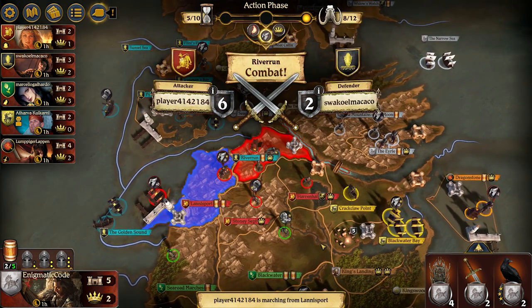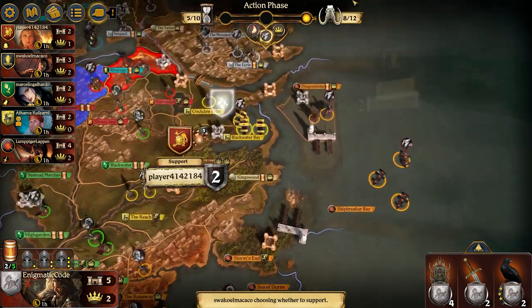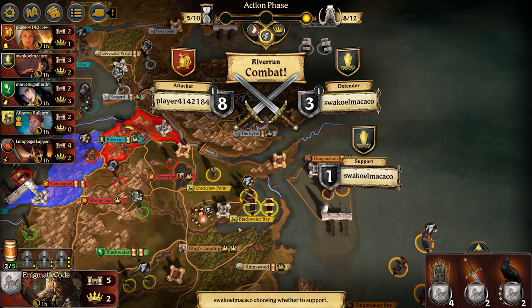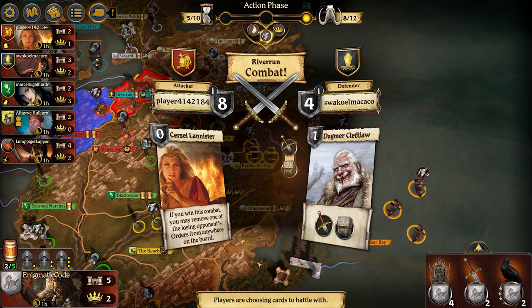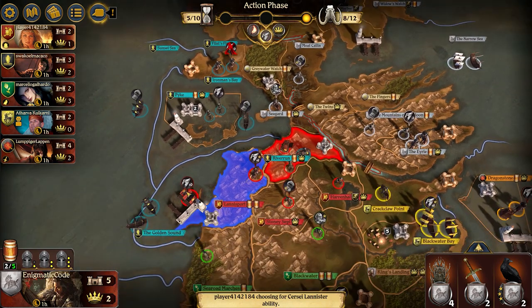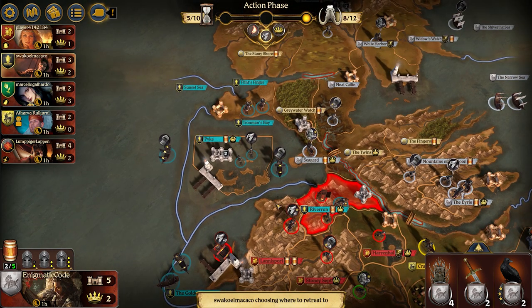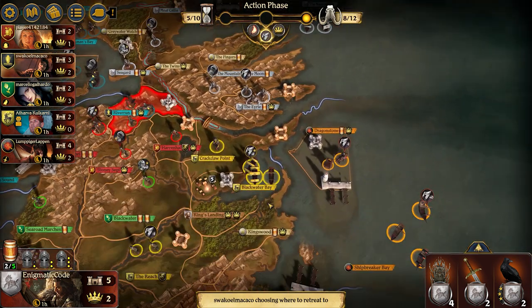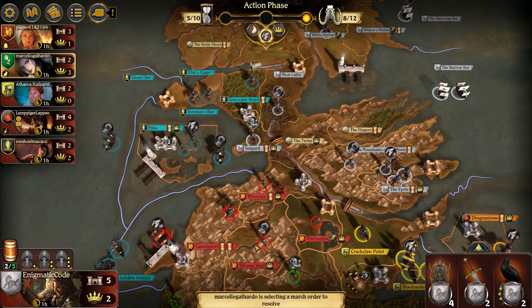Lannisters attacking before they get attacked from Lannisport. This is a really good example of why you can get the upper hand as Greyjoy early on, but in the long run you're probably going to lose the war against the Lannisters or it's going to be too bloody to be worthwhile. Another really devastating use of Cersei, which gets rid of the March order from Flint's Finger, really locking those units down. Then Greyjoy chooses to retreat into Greywater Watch, which allows me the ability to kind of kill off those units if I can somehow get there.